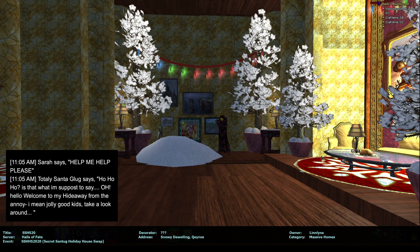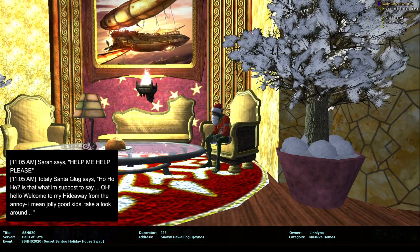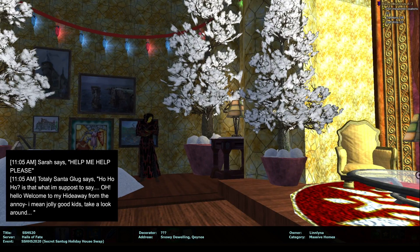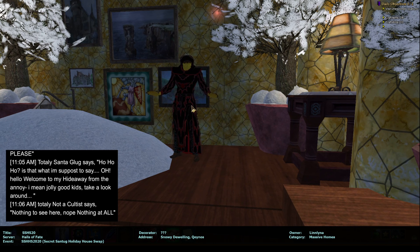Is that what I'm supposed to say? Oh hello, welcome to my hideaway from the annoy— I mean, jolly good kids. Take a look around. Guessing this is... fruitcake even. You know that can't be the real Santa Glug because — fruitcake. Let's do red twinkles. So totally not a cultist says: nothing to see here, nope, nothing at all. A cultist.